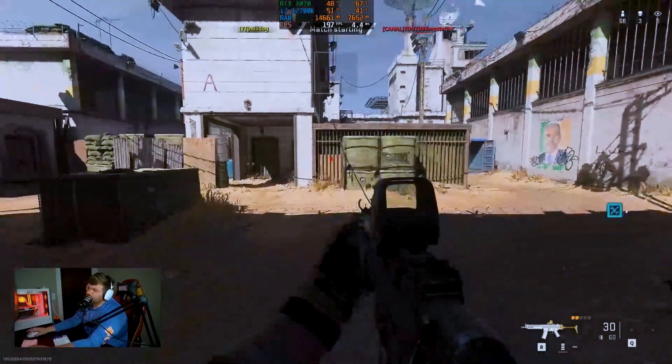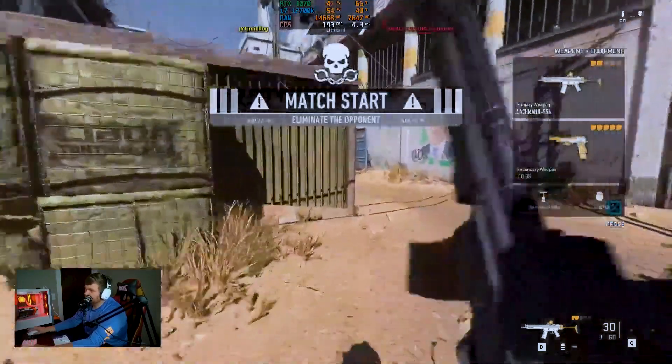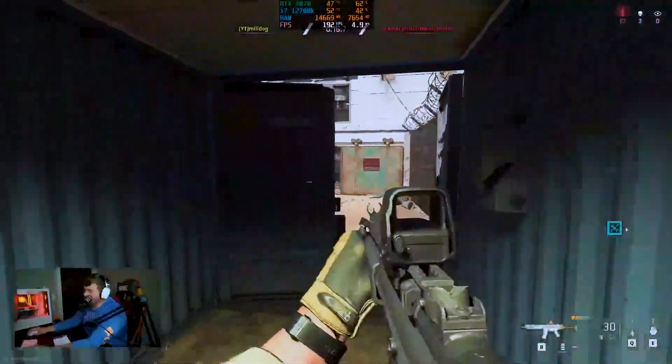I'm getting almost 200 FPS in the Gulag, which means multiplayer. I could probably get 240 if I had a basic setup.